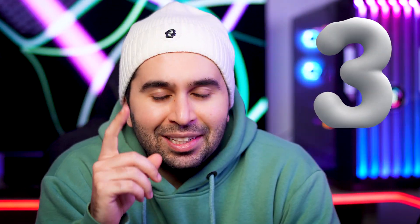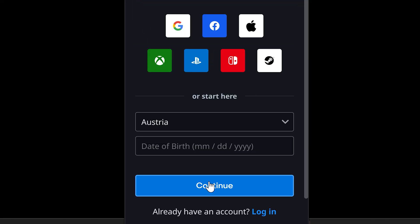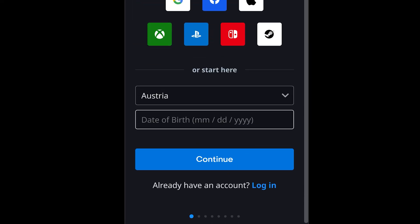Fix 3: Create a new Battle.net and Activision account — this is a temporary workaround for PC players. Create a new Battle.net and Activision account, log in with the new account, and play the game. This workaround allows you to play until an official fix is released.